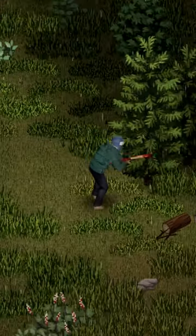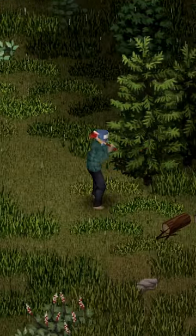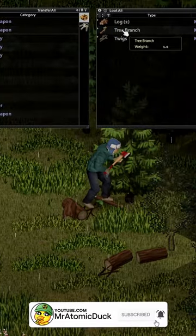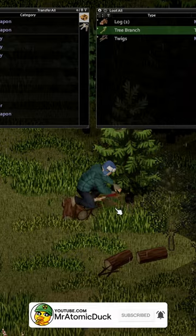Finally, we need either a branch or a long stick. Branches can be found by foraging in wooded areas, and they're pretty common there, or if you're lucky enough to have an axe you can chop down trees until you get one.